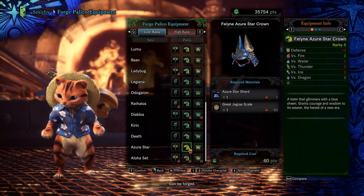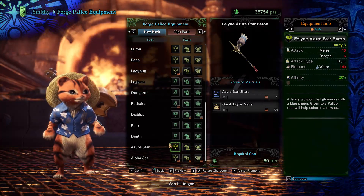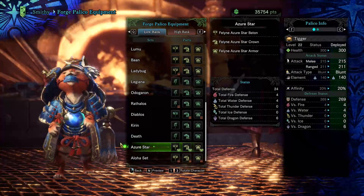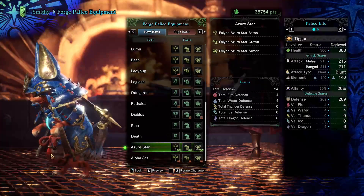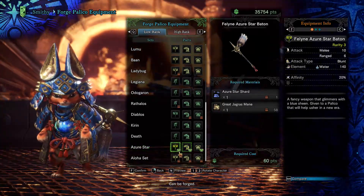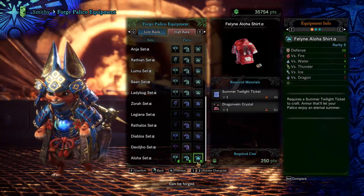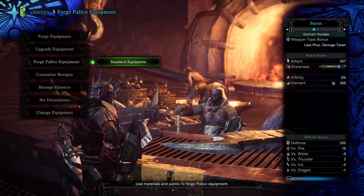It comes down to the actual usefulness though. I can preview it — look how cool that would be — but it just doesn't do as much as what I've currently got with the high rank aloha armor set. There's a lot of cool looking armors but that's just kind of where I'm at right now.